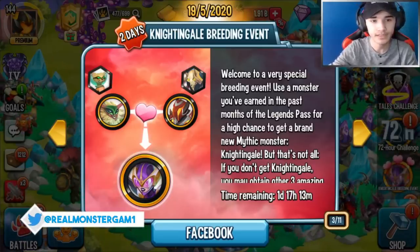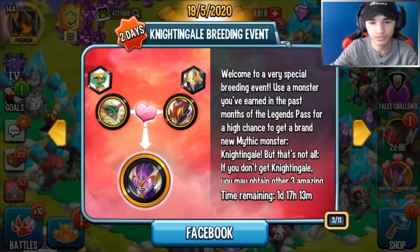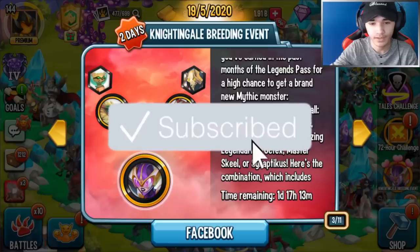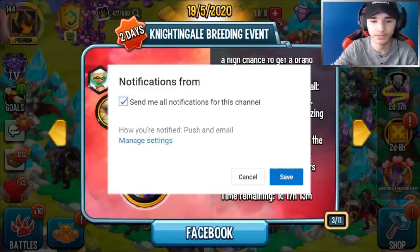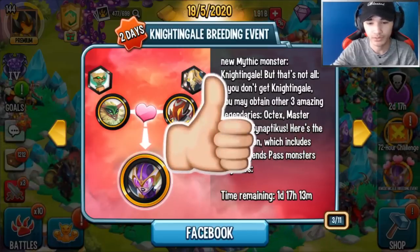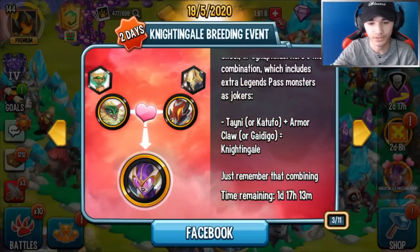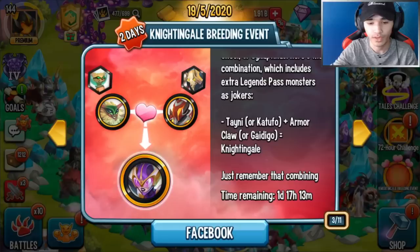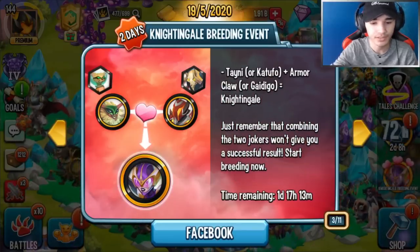It says: 'Nightingale Breeding Event — welcome to a very special breeding event. Use a monster you've earned in the past months of the Legends Pass for a high chance to get the brand new mythic monster Nightingale.' But that's not all — if you don't get Nightingale, you may obtain other three amazing legendaries like Ox Six, Master Skill, or Synapticus. The combination includes extra Legends Pass monsters as jokers: Tanai or Cat UFO plus Armored Claw or Kite Zigo, and combining the two jokers gives you a successful result.